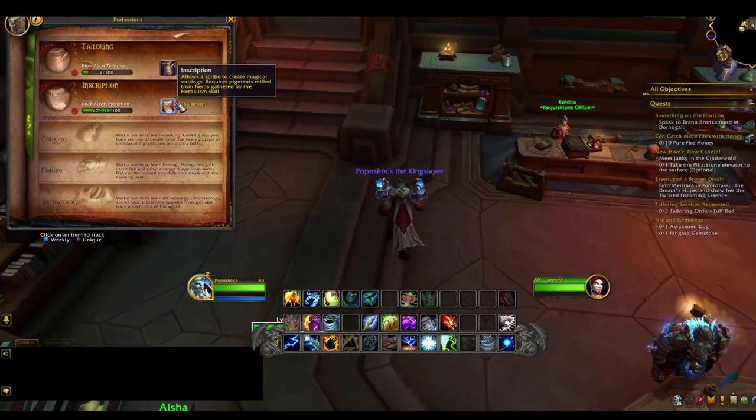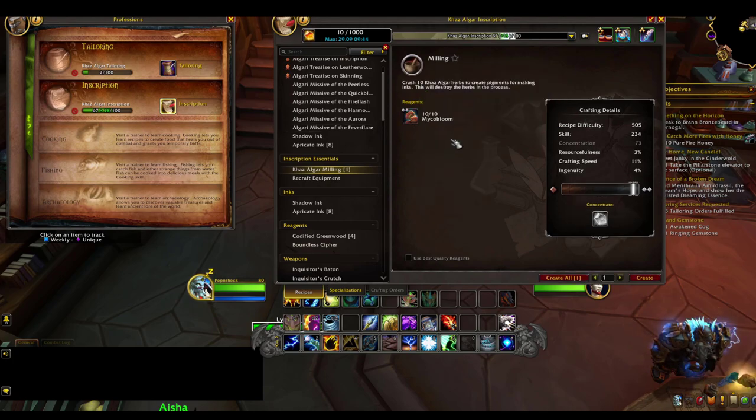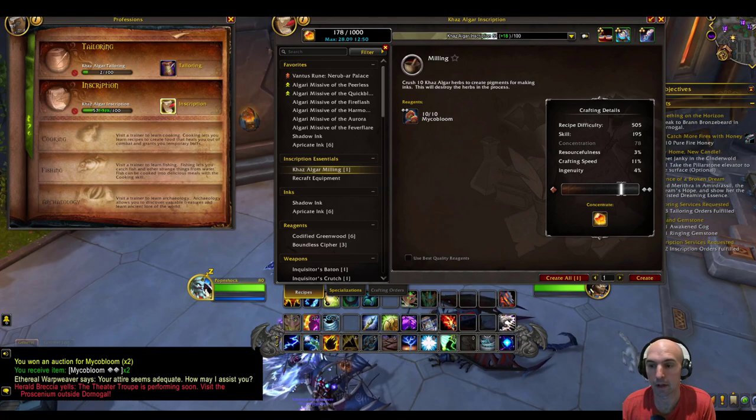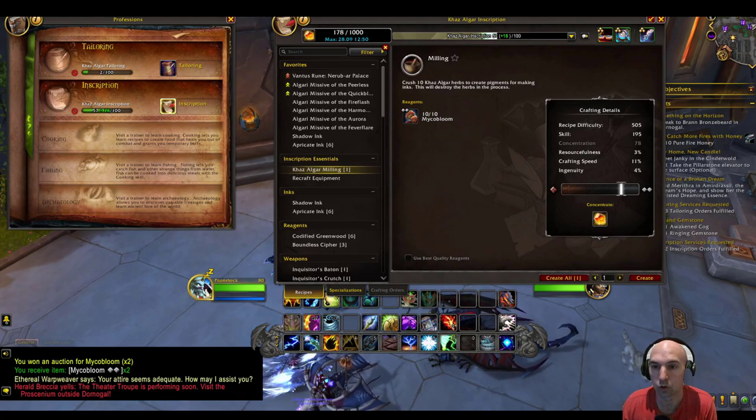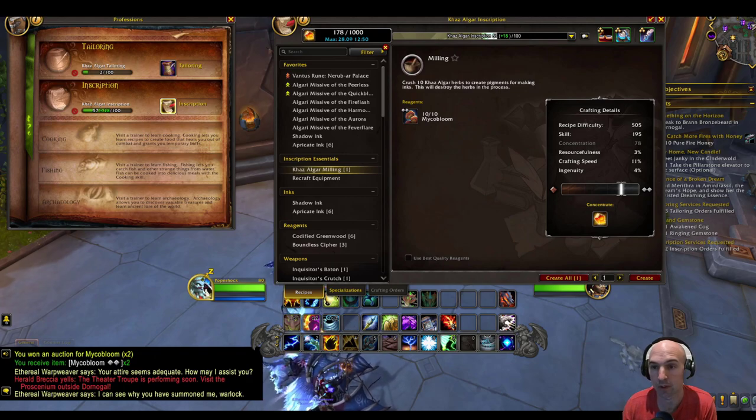Because right now I cannot mill — if we go to milling, I cannot mill tier 2 with tier 2. So I need to look at my character: milling 10 microbloom still gives me tier 1 quality reagents, so I do need to get my skill up to mill higher.